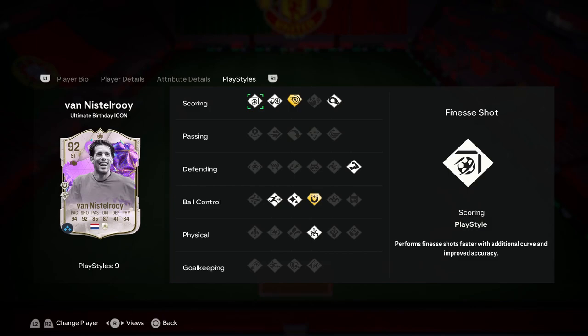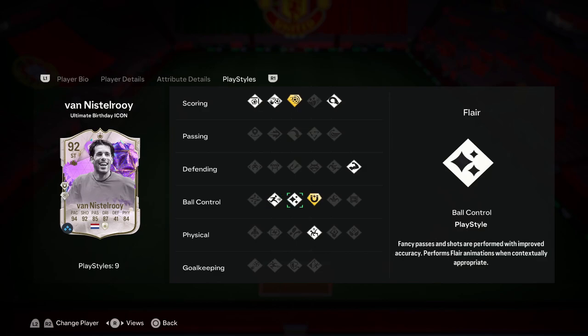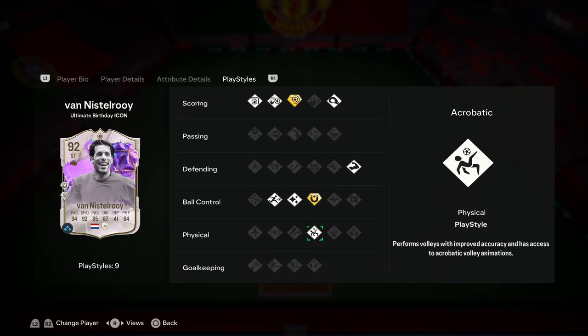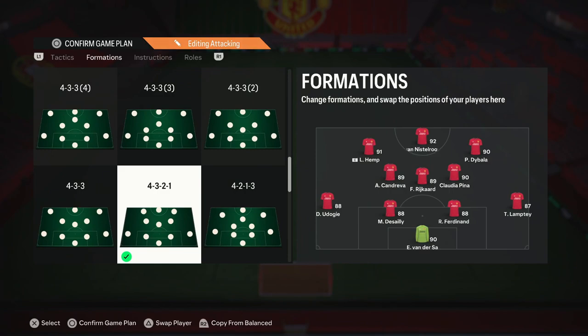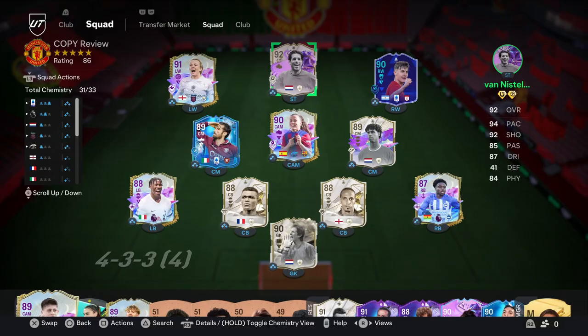He's got the finesse shot, which I'm very happy about — it adds to the versatility of his finishing. Right foot finesse shot, left foot finesse shot with the 5-star weak foot, it does not matter. Chip shot when he's on a breakaway could be really effective. Power header inside the box, combined with his 95 heading accuracy, could be very lethal. Bruiser playstyle is just going to make this guy stronger. Flair trait means flare animations when contextually appropriate, which could help his dribbling a lot. Rapid will allow him to feel a little more explosive. And the acrobatic playstyle performs volleys with improved accuracy and access to acrobatic volley animations. Super excited to try it out. We'll be playing Van Nistelrooy as our main striker in a 4-3-2-1 so I can fully test his attack AI.